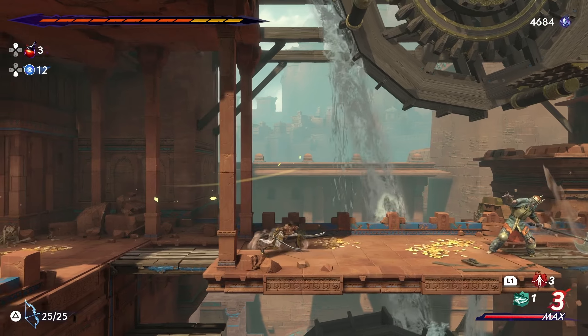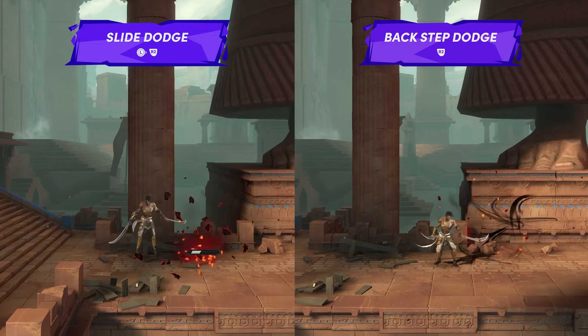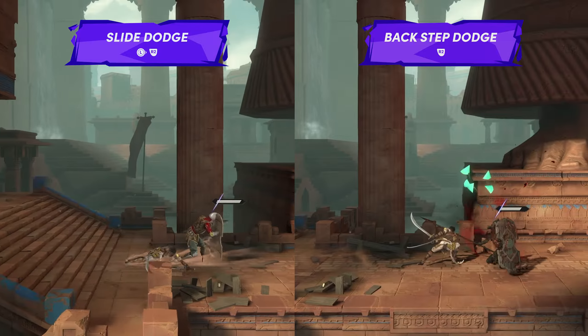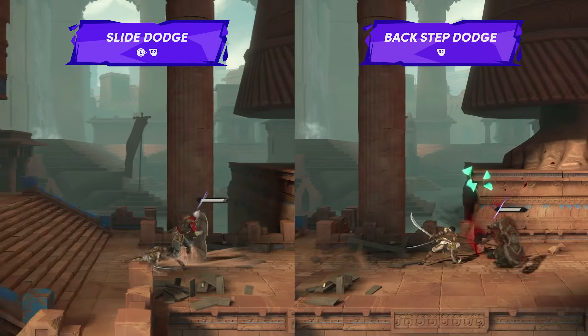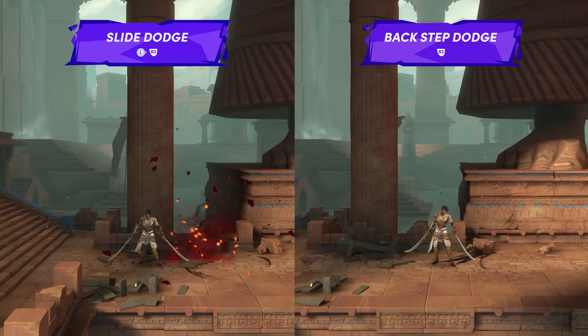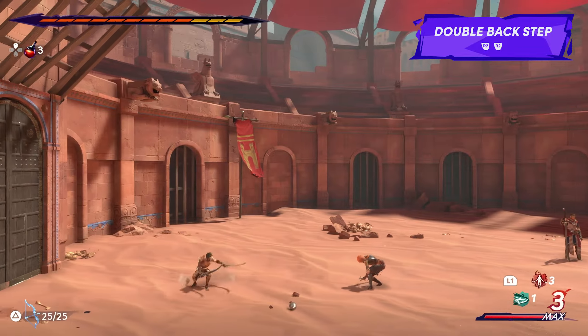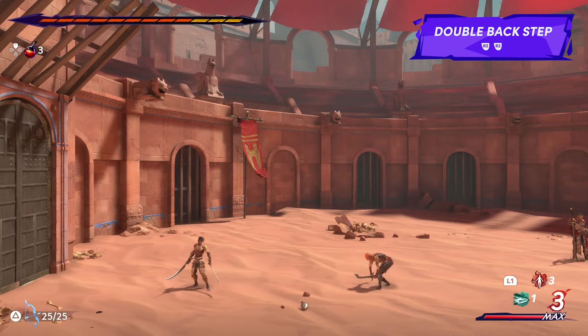There are a couple of dodge variations and they each have their uses. Slide dodges can help to reposition Sargon behind many shielded enemies to strike them with his double kick. The backstep dodge is useful for very easily cancelling melee attacks, avoiding wide AOE attacks, or for simply creating distance between you and an aggressive enemy. Plus, if the dodge input is pressed a second time after the backstep, Sargon will perform yet another dodge if needed.